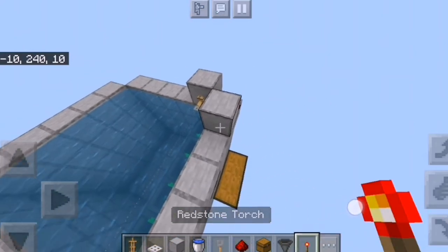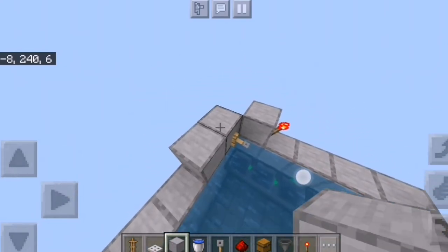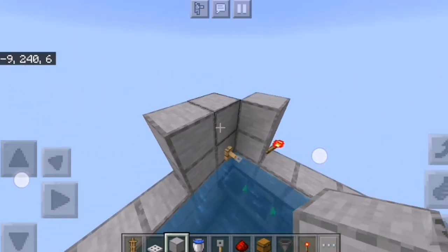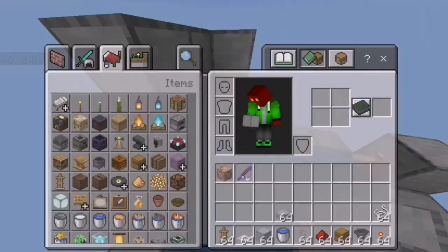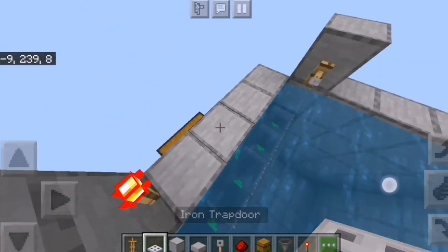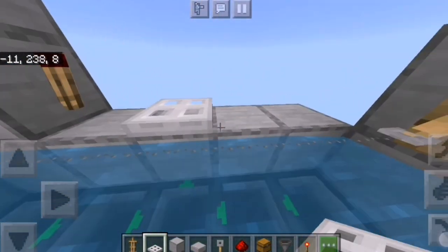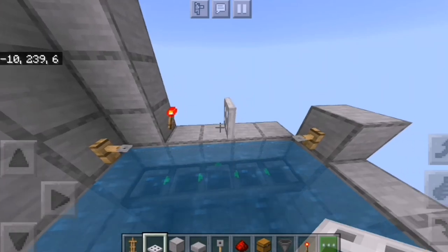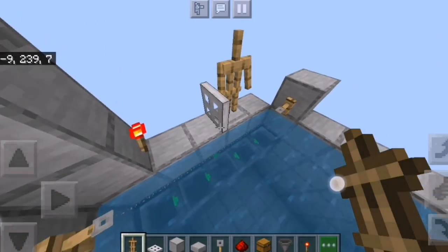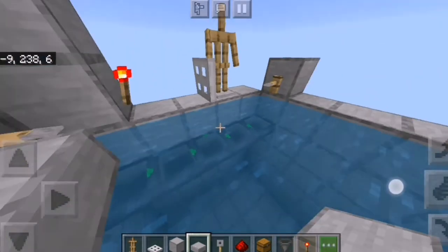Place a solid block there, a redstone torch on the side of the block, and then take your solid blocks and make a sort of wall here — sometimes items may fly over there, so it's better to cover it up, though it's not strictly necessary. Now go ahead and take your iron trapdoor and place it on that block. If you walk through the tripwire hook it should unpower and then power, and stand right back. Then take your armor stand and place it right over there.